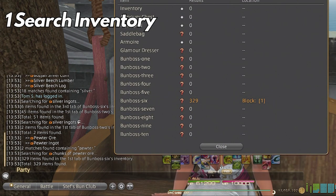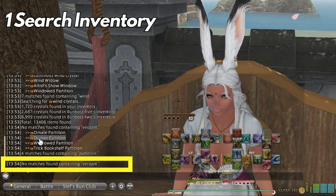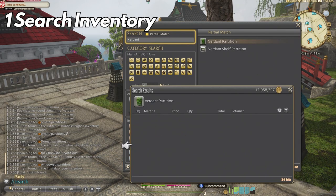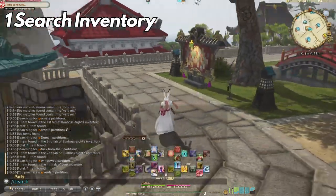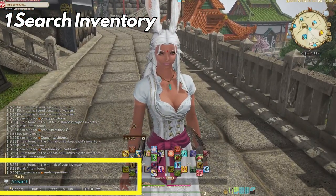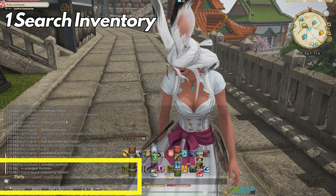Be mindful that this shows you what you have in stock. We can see this by /isearching 'verdant partition' and it's showing no results. After buying one and using the /isearch command, you can now see it shows up. This is one of my most used features since I'm always crafting items for submarines and not realizing I already had it buried in a retainer somewhere.